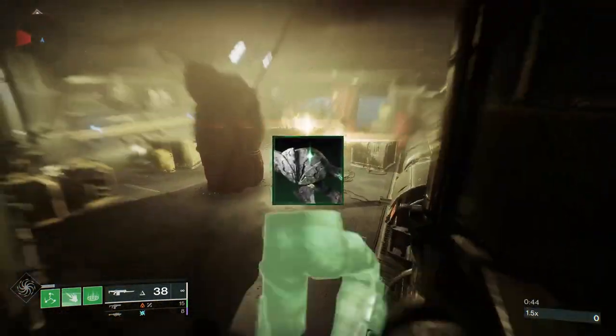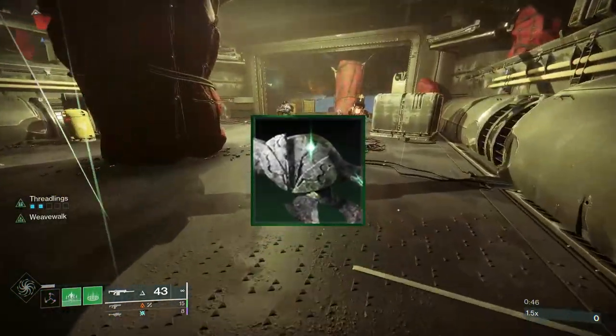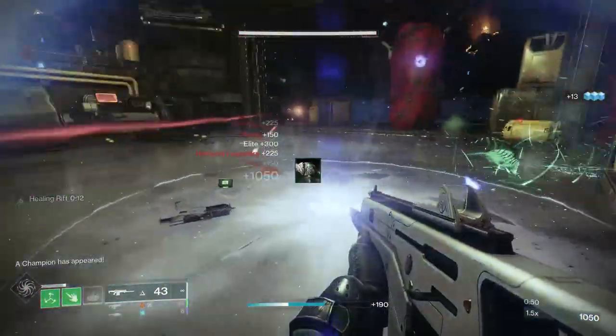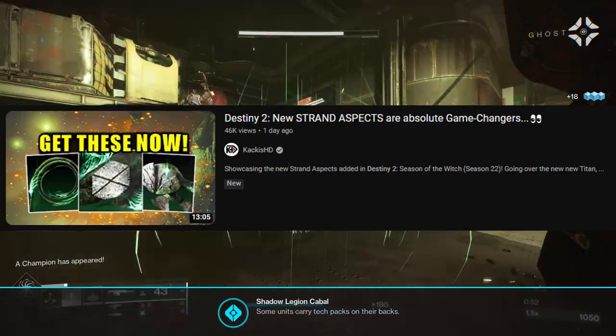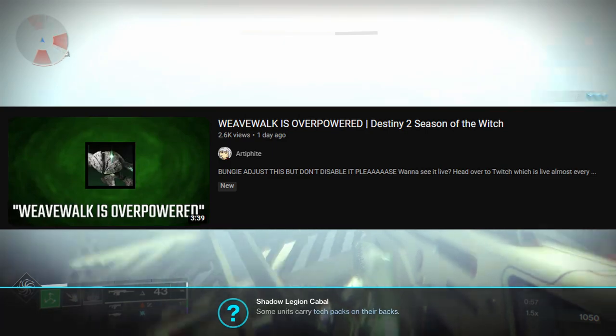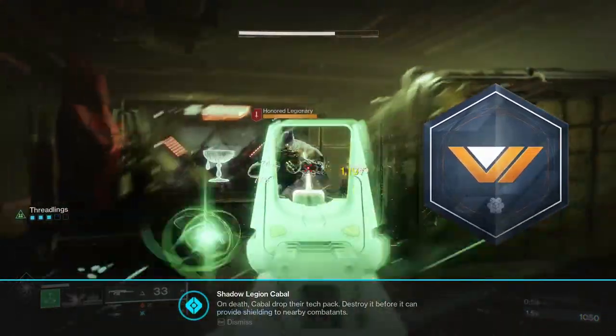The newly added Weave Walk Strand aspect has caught a good bit of attention early on, largely due to the insane amount of damage reduction it's providing Warlocks in the Crucible. There are already plenty of videos up on YouTube showing our bathrobe-wearing brethren tanking a ton of incoming damage in PvP. But what can this aspect do for us in our PvE activities?